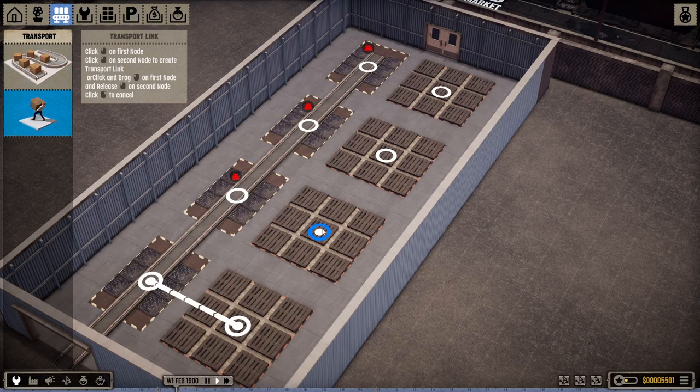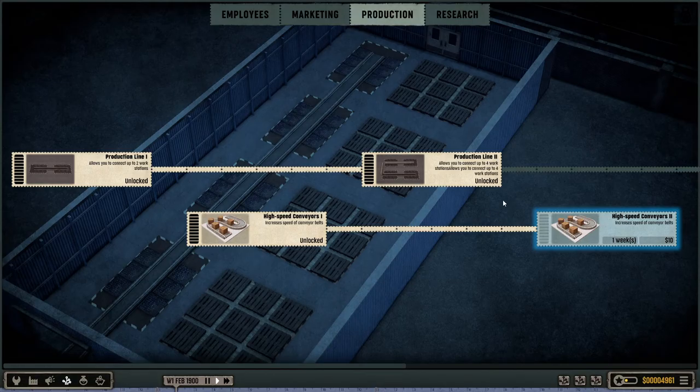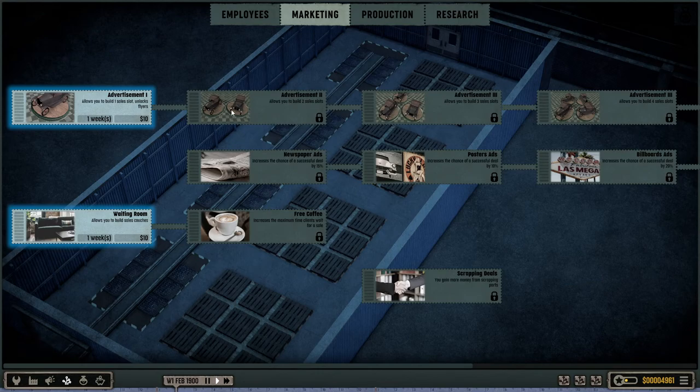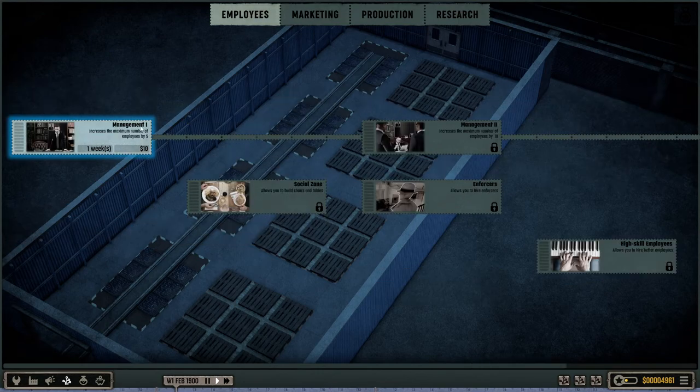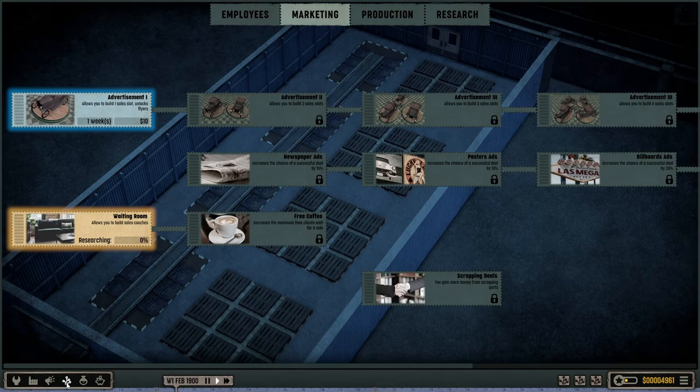Let's go back to our transportation links — all of these need to be linked up. I should go into my research now. Another thing this game has going for it is I can still build a research zone even though I don't have it unlocked, and I can still build sales couches and the like without having it unlocked. There are no enforcers in the game yet, so a lot of this tech tree is just not actually doing anything at this point.